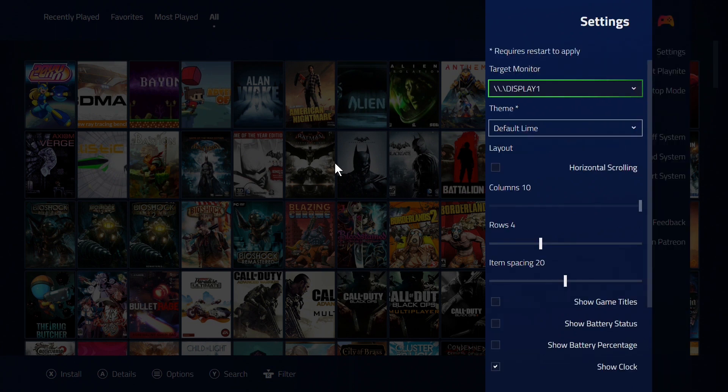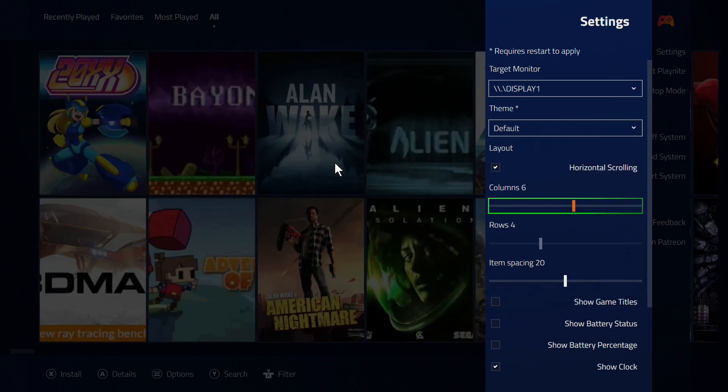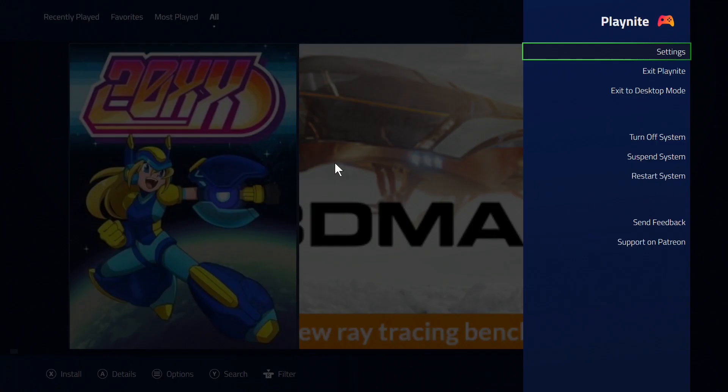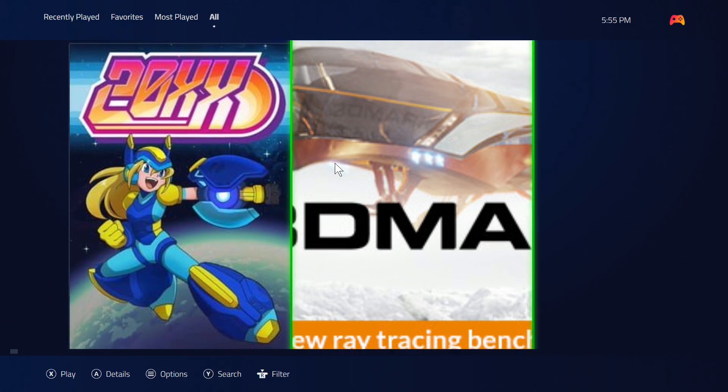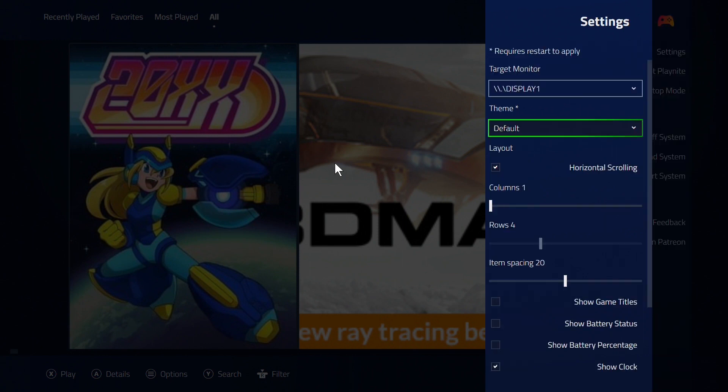Let's go into settings because there are some things people will be excited about. If you have multiple monitors you can now change which monitor is used. You can change the cursor highlight color — I have ugly lime green right now, so I can change it back to clear. You can also change the screen layout from vertical to horizontal and adjust how many columns are shown.